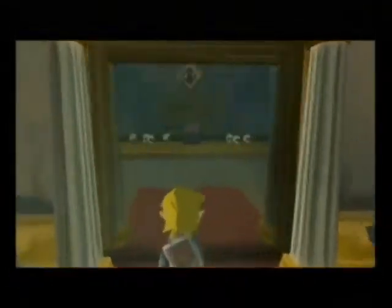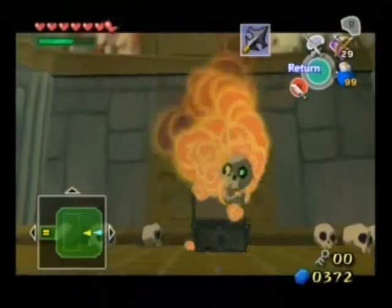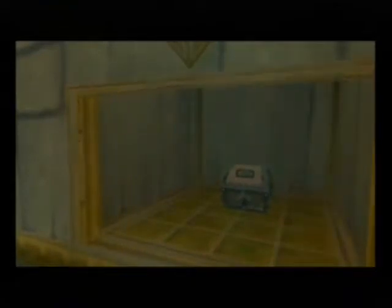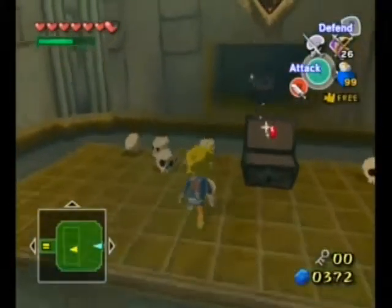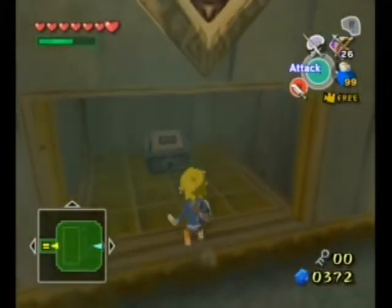Excuse me, just gonna come in here where the eyeball is. Got another bubble. Get out of here. Huzzah! A puzzle is solved. That's what that sound means to me, that's what it says in my head: Huzzah, a puzzle is solved. Look at the chest with the heart in it. Nicely done.